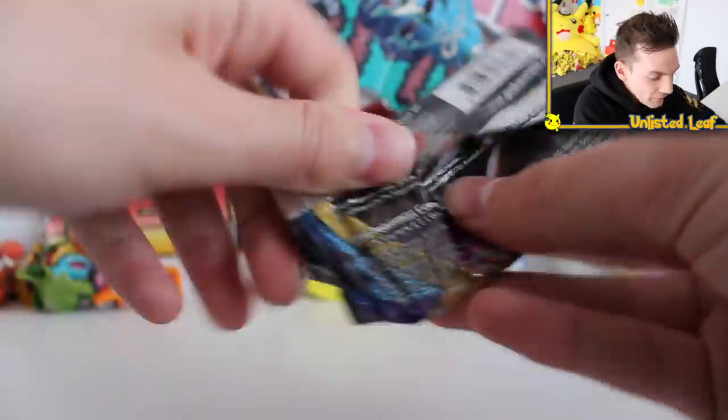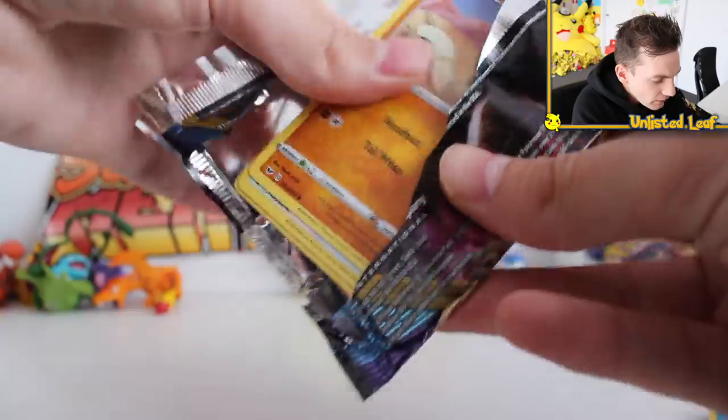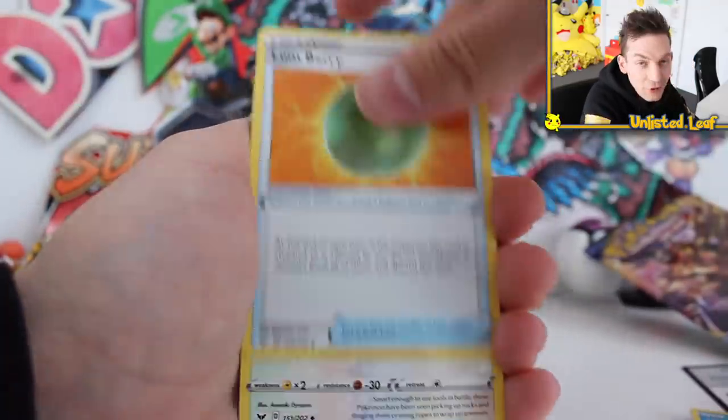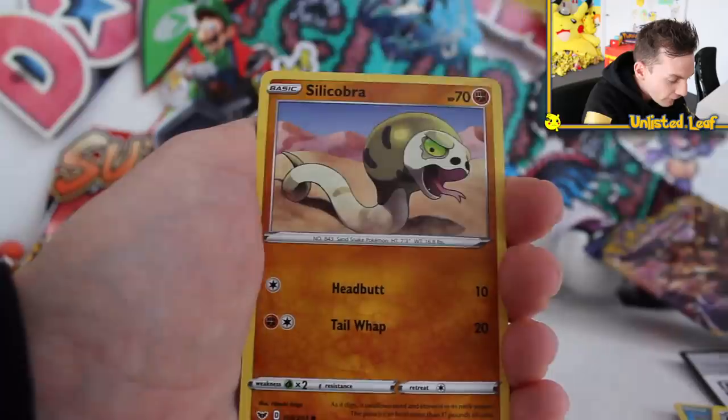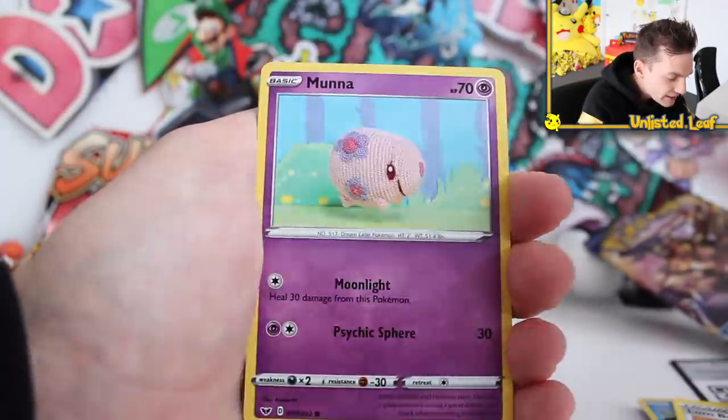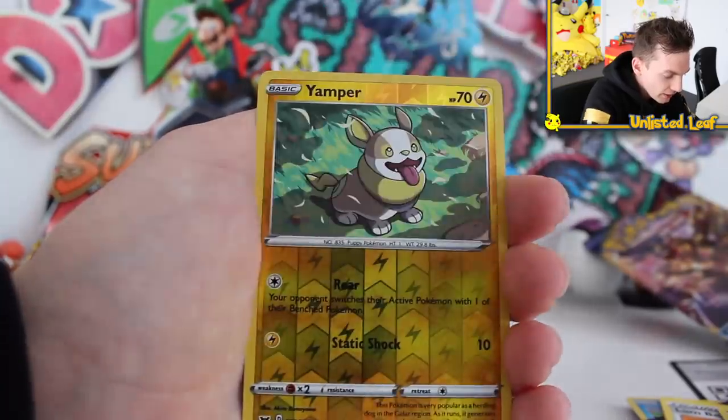We've got a Snorlax VMAX card - not a V card. It's in solid green, there's the code card. Let's go from the back. What do we got here? Hopefully a regular rare I don't have to make the binder look a little bit better. Galvantula, Silicobra, Minccino, Vulpix, Munna, Roselia, Yamper.